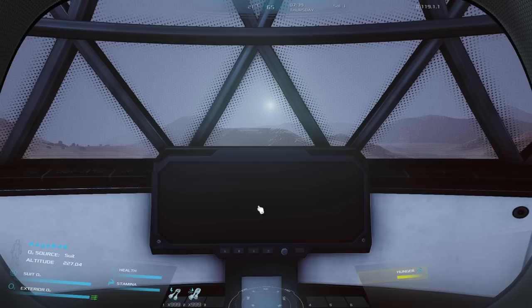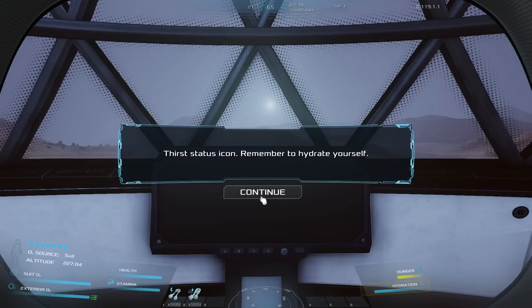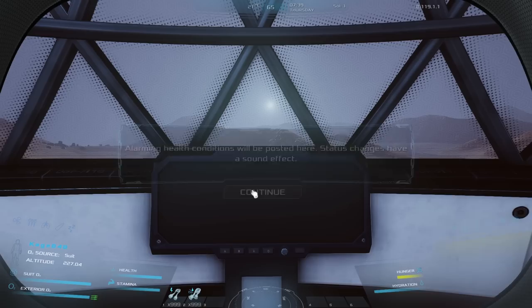So you've got O2 for the suit exterior, O2 altitude, a lot of good information here — health, stamina, hunger, hydration. Over here are your ailments if something's wrong with you. Over here is the weather — are we outside, do we have tornadoes or is there a fire somewhere? The fire thing's probably okay. Text messages, and that's if your suit needs power. That thing right there shows you where your missions are.